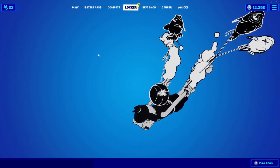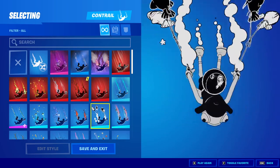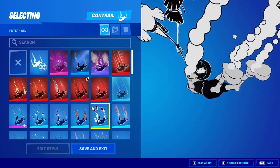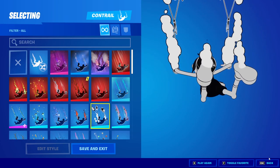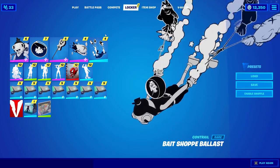We also do get a contrail that does not have an edit style, unfortunately. I feel like they could have maybe thrown that in there for us. But still pretty cool — just a bunch of dead black and white fish hanging behind his hands. It'll definitely match with this if you aren't using a color scheme. The Bait Shop Ballast.